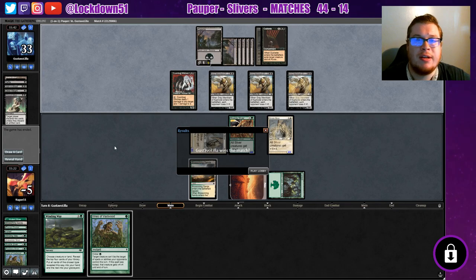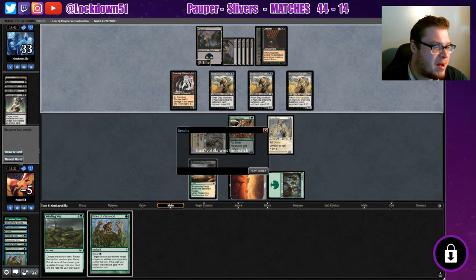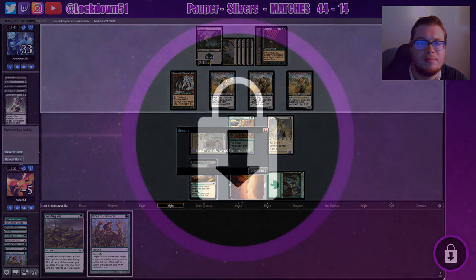Hopefully you guys enjoyed watching a little bit of misplays — with the Combo Witches I didn't know I could ping them instead of myself. I didn't know it was my choice — it's hilarious. But three Garys, come on, can't beat three Garys. That's harsh. Leave a like on the video, make sure to subscribe for more Pauper Slivers. Stay tuned — we're going to have some more Call of Duty coming up tomorrow, and some booster cracking on Sunday, so stay tuned and we will see you guys in the next video.